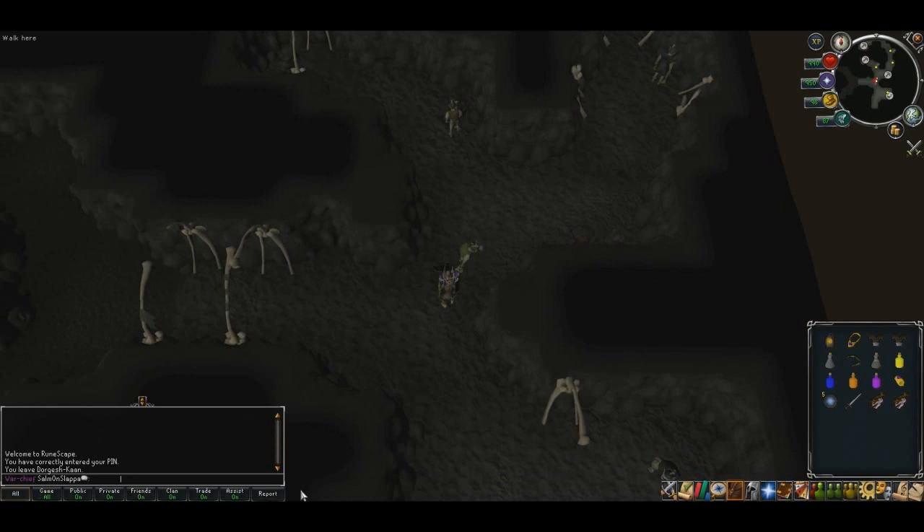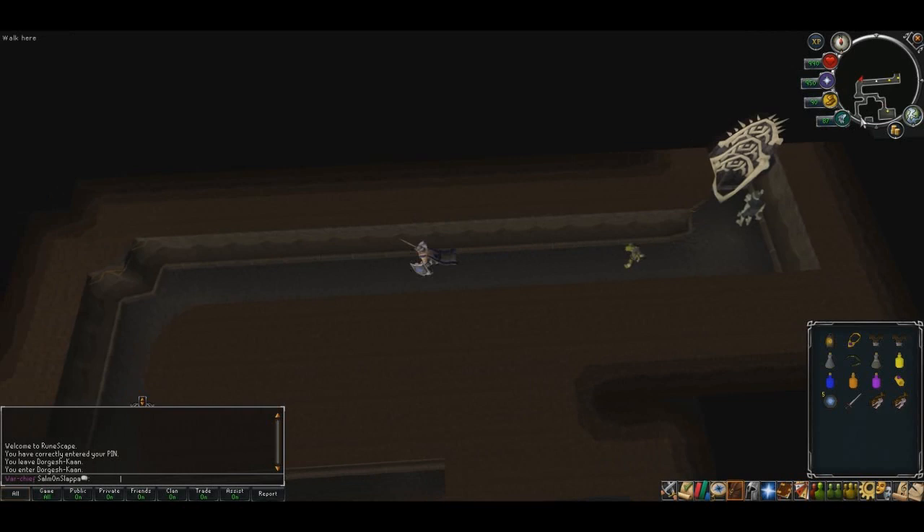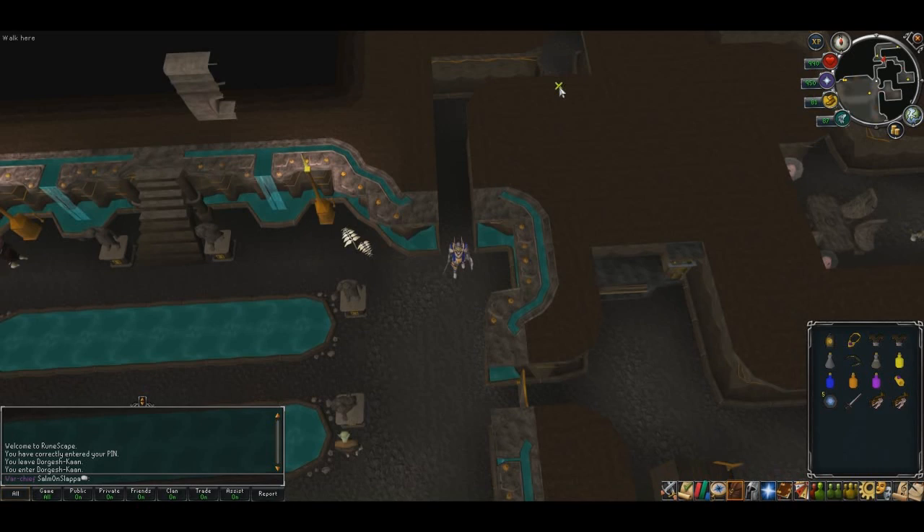We now need to take Grubfoot in and talk to the crazy scientist you got your Dorgesh-Kaan spheres from. Bear in mind, this goblin walks slow, so you'll have to walk slow along with him. Head south into the mine, go through the door, and you'll end up in Dorgesh-Kaan. The scientist is in the northwest corner of this place.